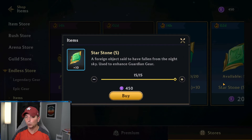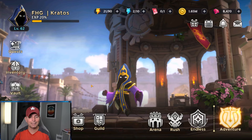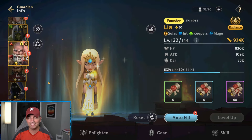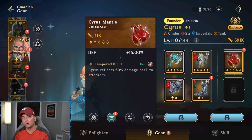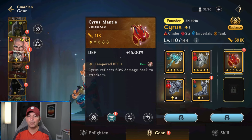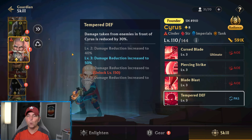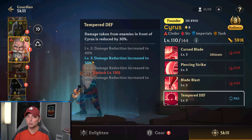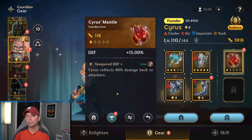There is a return on this investment — if I go through here and buy 150 star stones, getting them allows me to build heroes, and building up heroes lets me score more points in endless mode. You're going to have to invest in this area to advance through endless mode. Now I want to look at Cyrus — he's been wearing Grizel's item. I'm going to drop that off and equip Cyrus's Mantle. We got defense, and the ability is Tempered Defense: Cyrus reflects 60% of damage back to attackers. However, players have said this does not work at all — it's not effective.